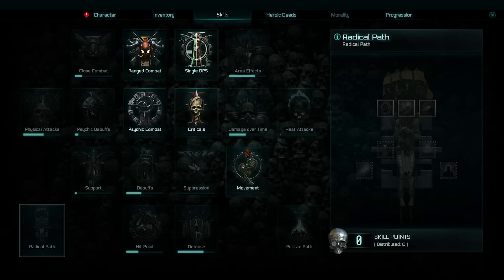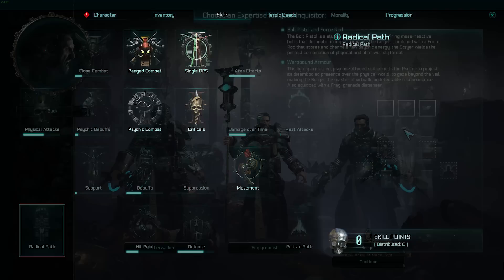They also have access to a focus — a special item exclusive to the Psyker — which gives them an additional psychic ability on their bar. So you can really ramp up the number of psychic abilities you have depending on how you build. The Scryer's starting skills are single DPS, ranged combat, psychic combat, and movement, making them naturally quicker around the battlefield to stay out of range.